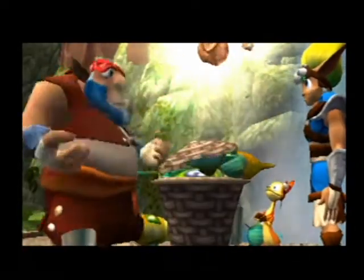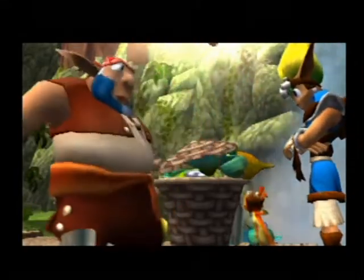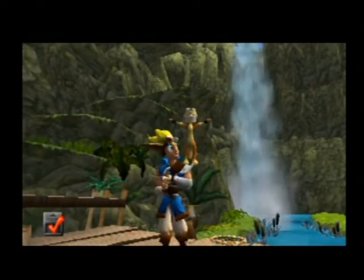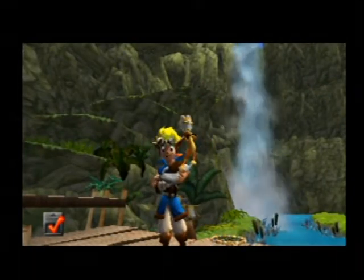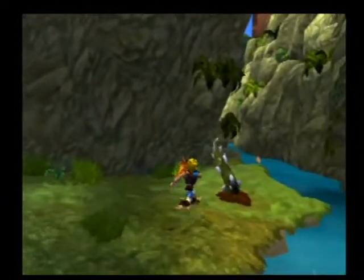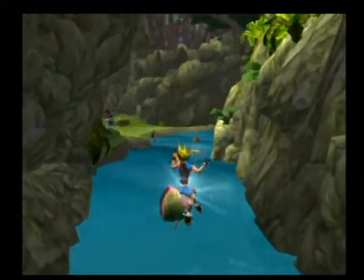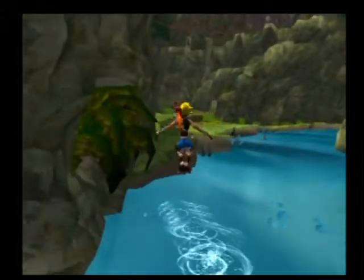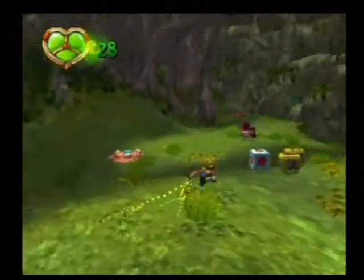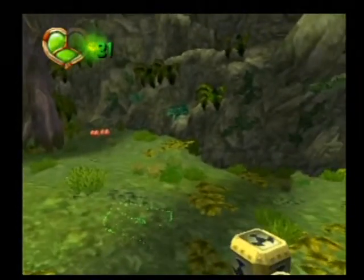Here's the power cell I promised. You can use my boat at the village dock whenever you like. That's one of, I think, two or three minigames in the game. There's one in the next area and there's this one. In Jak 2 and 3 they got really big into minigames, and some of them get kind of ridiculous — like a Pac-Man remake. That was a minigame.